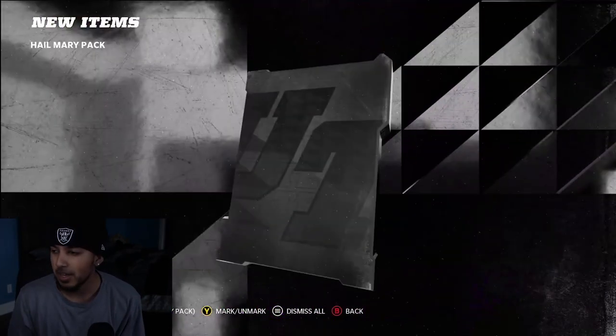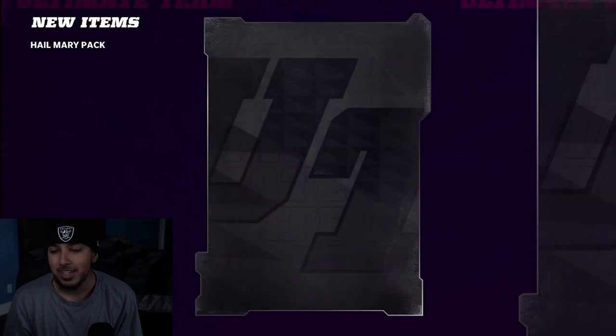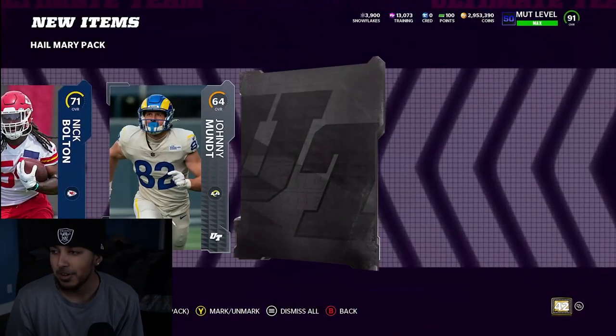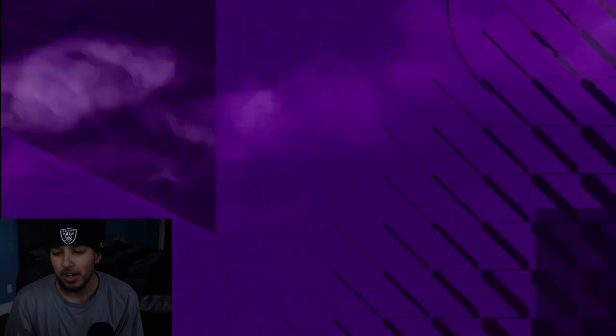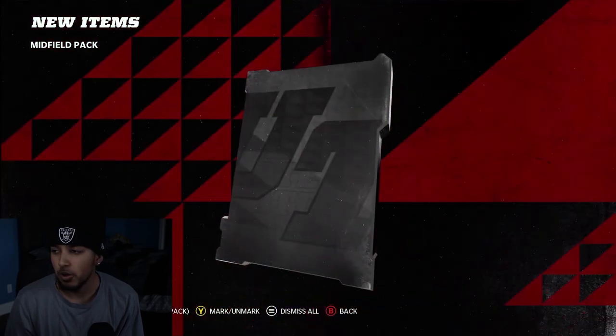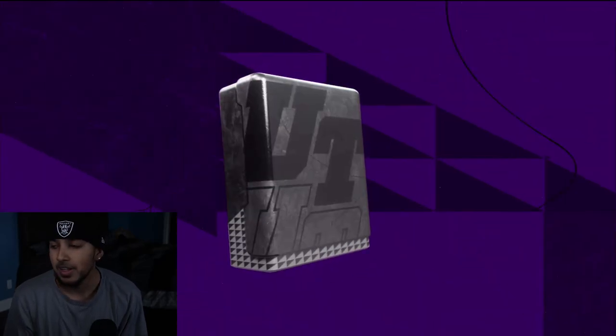They say if you get top 10 or outside of top 10, you end up getting like a 93 plus, which honestly, 93 plus can sometimes be better than a full legend player. The legends have been alright. I'd love to pull a Mel Renfro or Walter Payton right here. We get some good things out of our packs.